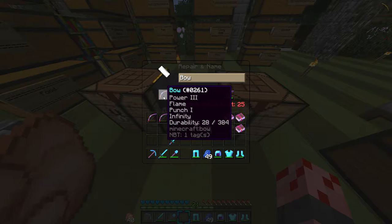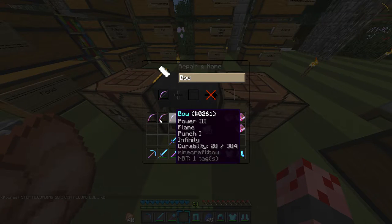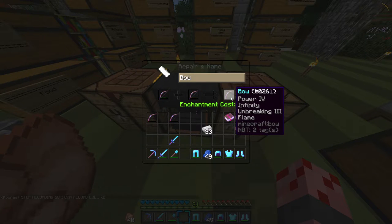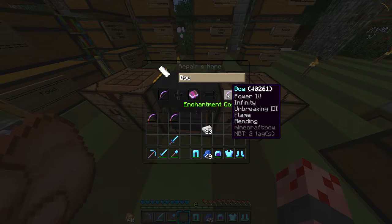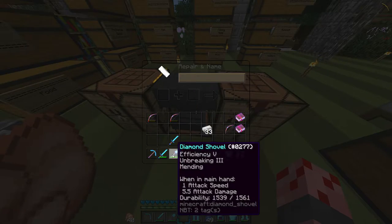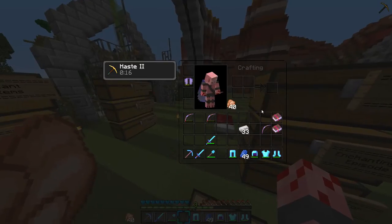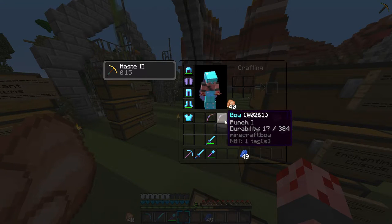We want Infinity, so let's see what this bow has — Power 3. We definitely want Power 4 though. Power 4, Infinity, Unbreaking 3. I think that's all I can do for now — all my levels are gone. Yeah, you burn through levels pretty fast.